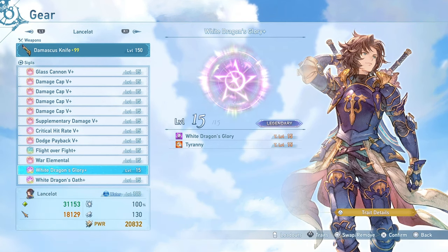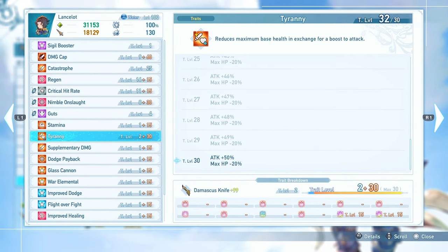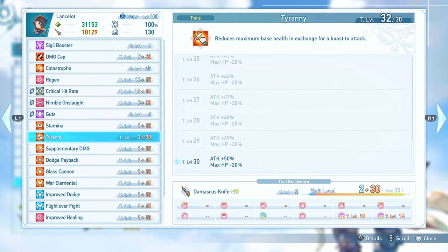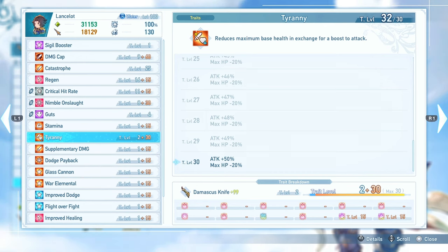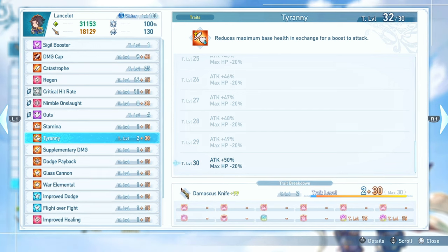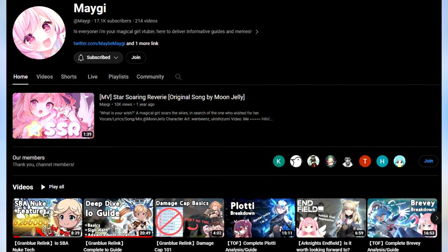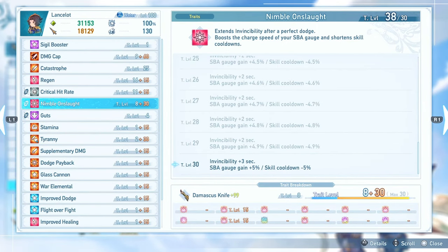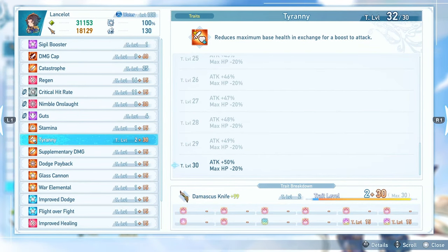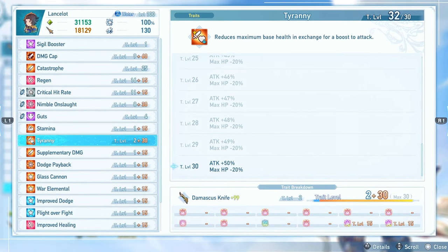I have these 2 sigils with Tyranny for a very simple purpose. Tyranny is going to increase our attack by 50%, and not only is this going to be beneficial in making sure that we hit the damage cap, Tyranny actually has a hidden benefit where it makes your SBA deal twice as much damage as intended. I believe this was first discovered by Miyagi, who made a video talking about this in depth — I'll be sure to give proper credit. Because we are using Nimble Onslaught and we're going to be dodging a lot, I'm able to constantly fill up my SBA gauge very quickly, so making sure it deals as much damage as possible is very beneficial.